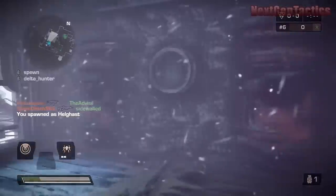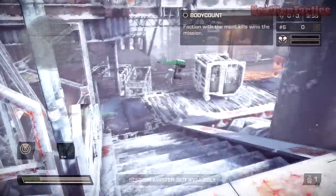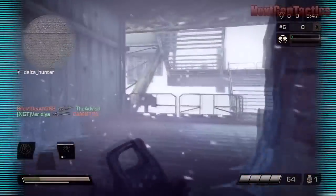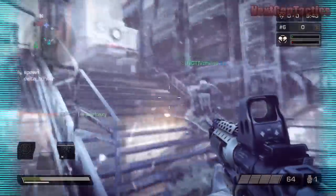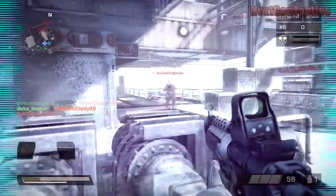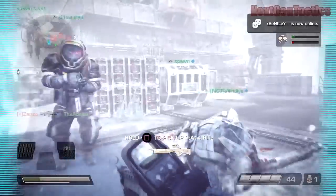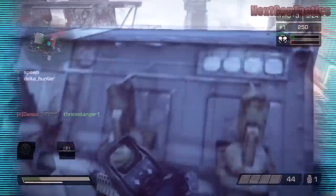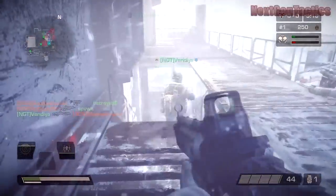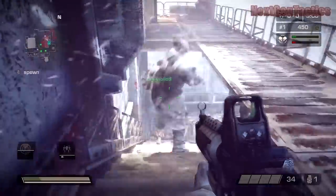First off, the tactician class — when you get the assault rifle, the M82, the full auto version, it's very good. I enjoy using this gun almost all the time. I switch between this and the medic. I had everything unlocked for 24 hours on the first night of gameplay, so I was running the tactician and getting a feel for it. My tactician is now fully 100% unlocked and I use it about 80% of my games, especially guerrilla warfare. I love using the M82 to mow down people — it's great at long range and middle range.